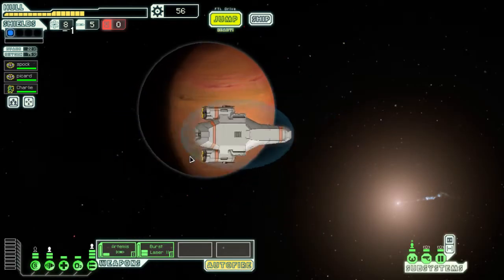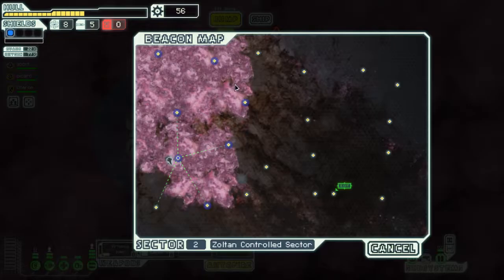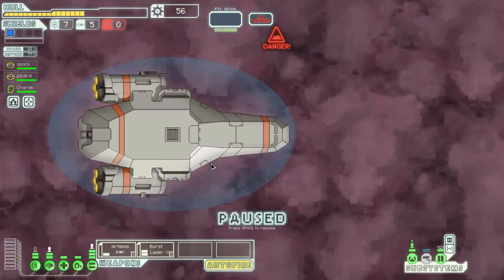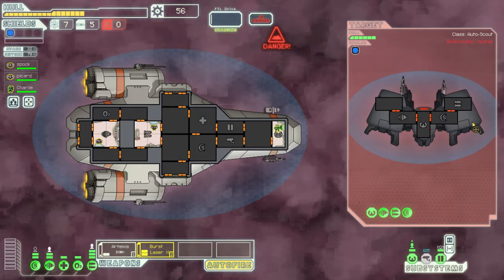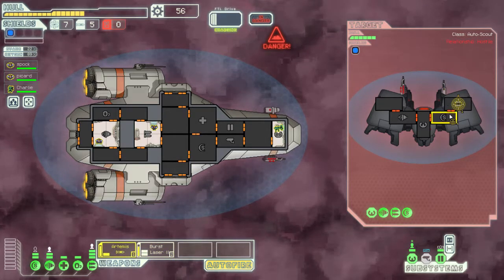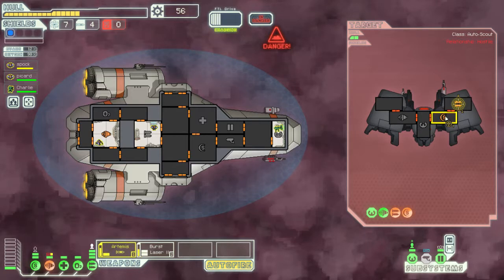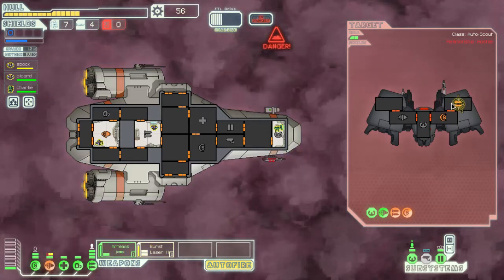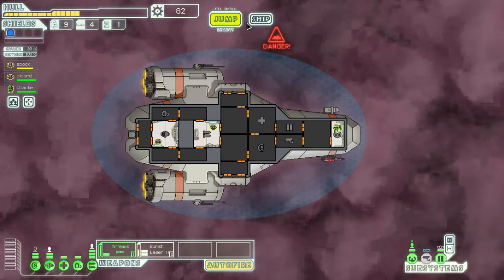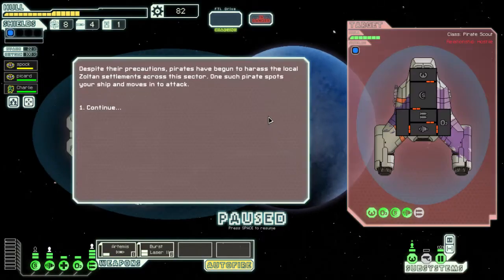Next sector — Zoltan-controlled uncharted territory. They're pretty weak but we're in a nebula anyway. Nebulas are not fun — I want to find a store because we need to heal. We're going to attack their weapons. That did pretty good — easy enough. Remember, this is the easiest mode in the game. As sad as that is with my performance — I usually do better, but my mouse is really spastic. This will be a longer video.